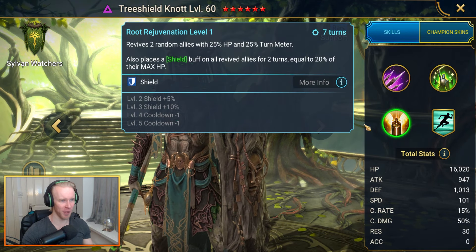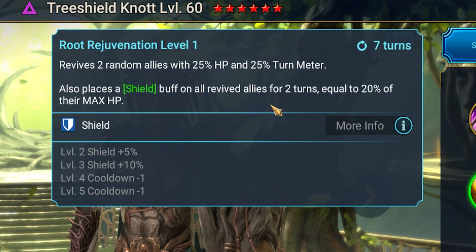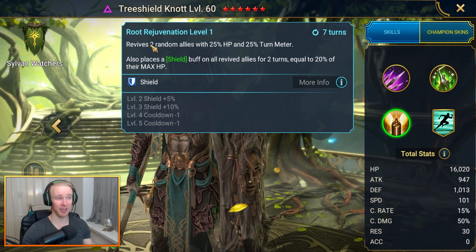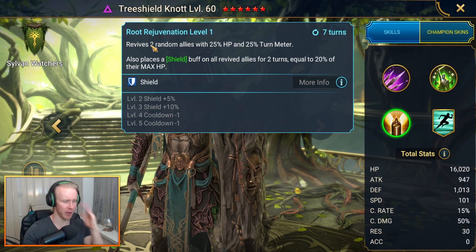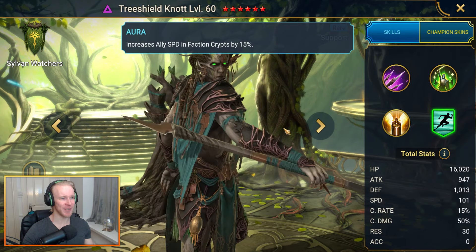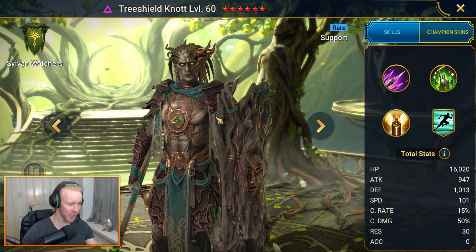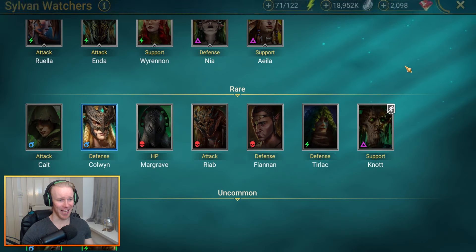There's also an increased defense buff, and on the A3 a pretty weak revive, but it shields the revived allies for up to 35% of max HP fully booked while reviving a couple of allies. Not bad as far as rare revives go — it might be one of the better rare revives in the game. His aura increases ally speed in faction crypts by 15%, making him a pretty solid guy to hang on to.